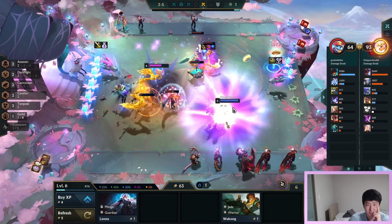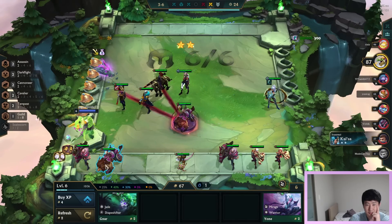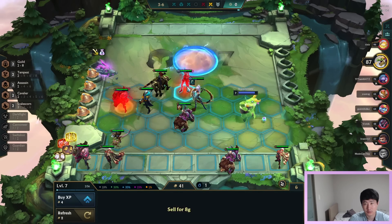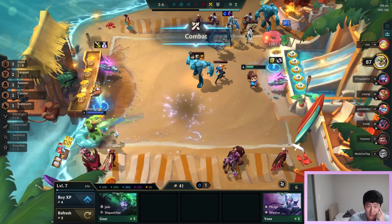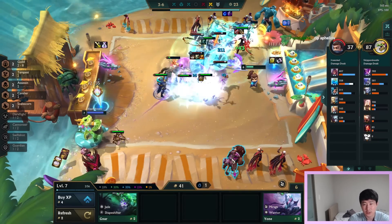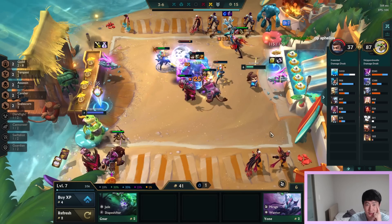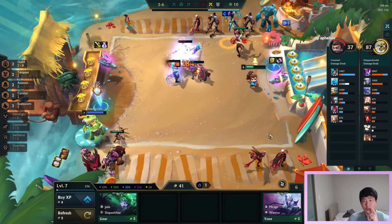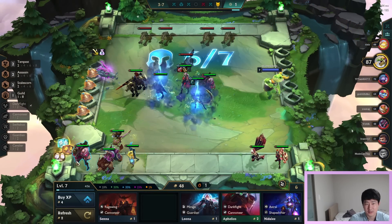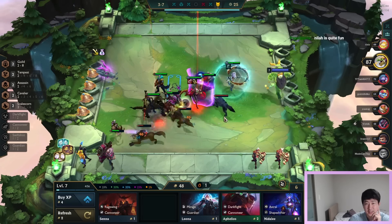My goal is Pantheon, that's why I don't really care about that. Two-star Diana - very good. This round we're going level six, drop the Aphelios. Gonna do two Scale Scorns now and give all these items - I should drop Sedge. I have Diana two now so Titans go to her. Diana two should take out the Kaisa two. This should be a win. Let's sell Sedge - we got a Nila! Nila does a thousand damage at three-star, I'd love to play three-star Nila.